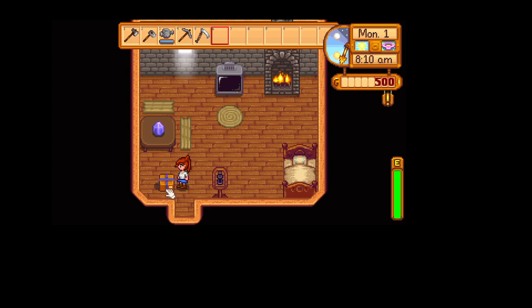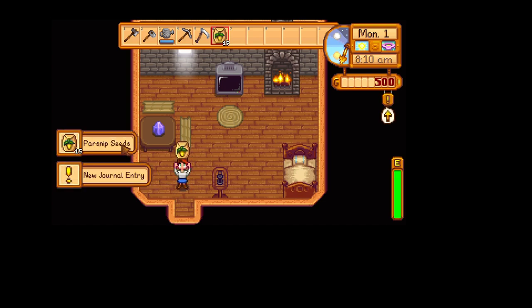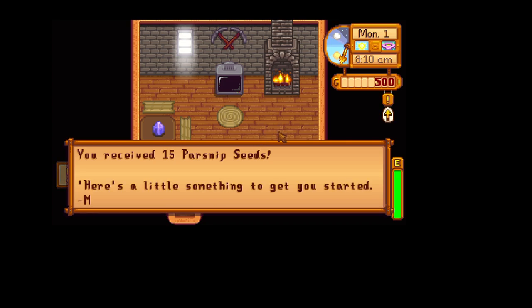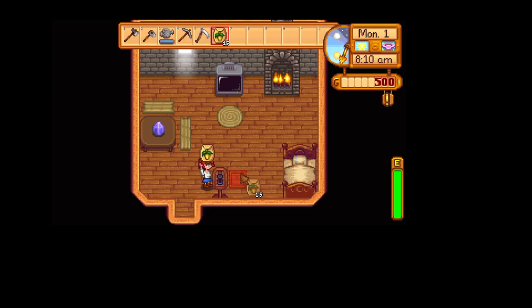What have we here? We've got a package — parsnip seeds and a new journal entry. You received 15 parsnip seeds. Here's a little something to get you started — Mayor Lewis. Well, thank you, Mayor Lewis. That was sweet.